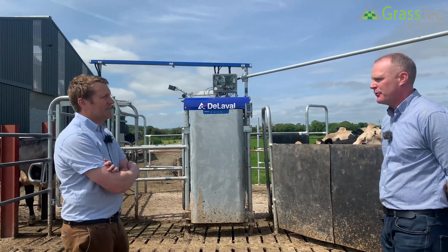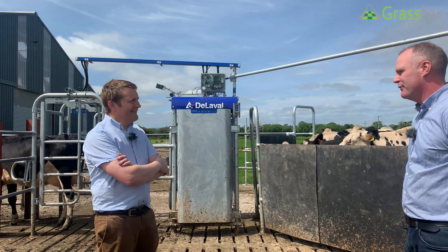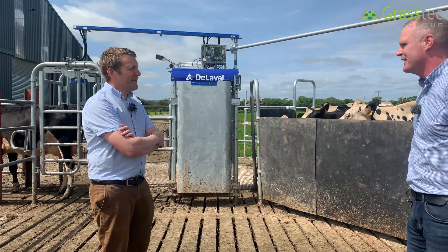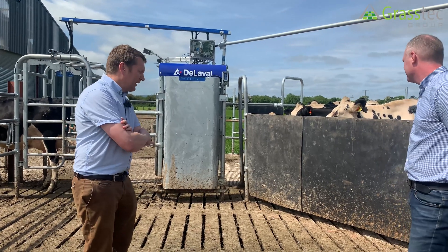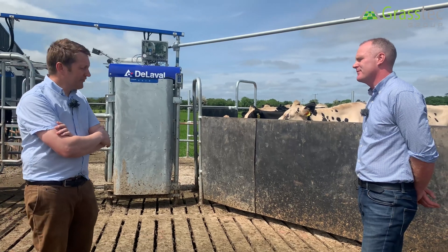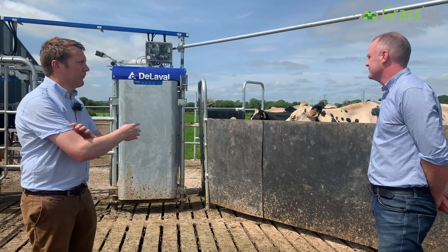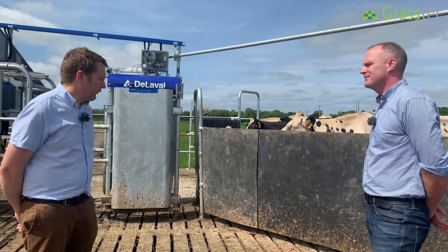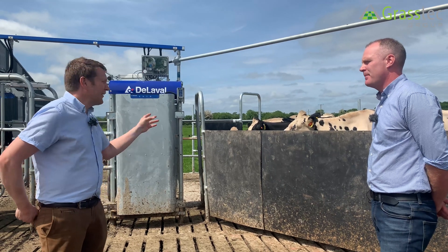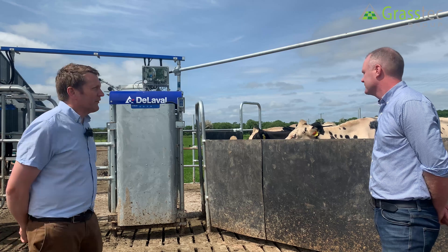When cows are very relaxed on a robotic system, they tend to loaf around quite a bit. It's important to have slats around areas where they tend to loaf. Slats are advisable where the ABC yard is, because it's an area where at startup a farmer might think there are too many cows there, but actually the cows are nice and relaxed — they'll do it in their own time. They know when they're due to go in, so they'll do it on their own.